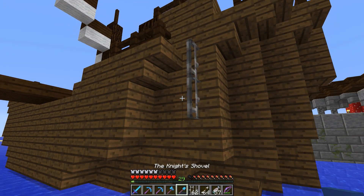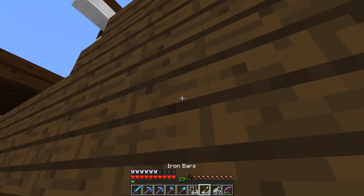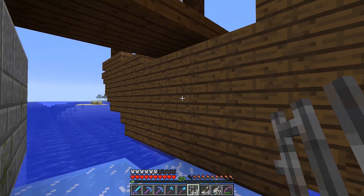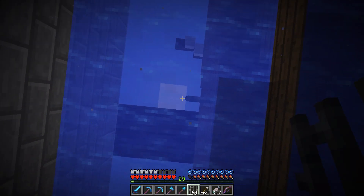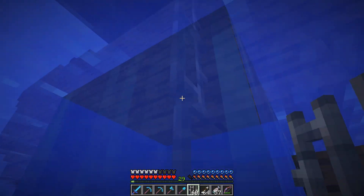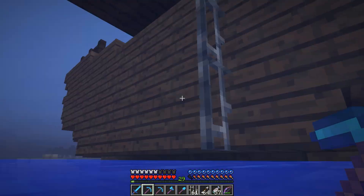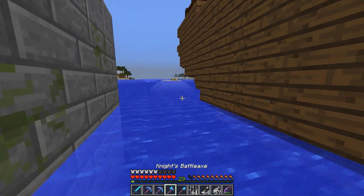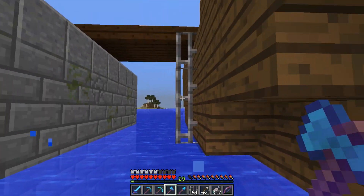A lot of you also said it would be a great idea to add an anchor, and I concur. So where do we want to have it dropping anchor? Maybe here. You can still fall in the water with Frostwalker on — good to know. We'll just say that that's the anchor. Due to the way that blocks work in Minecraft, I think that's gonna be the best we can do, and we'll bring it up over the side as well.